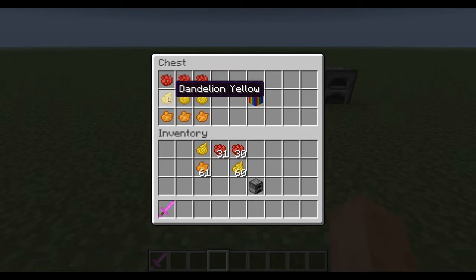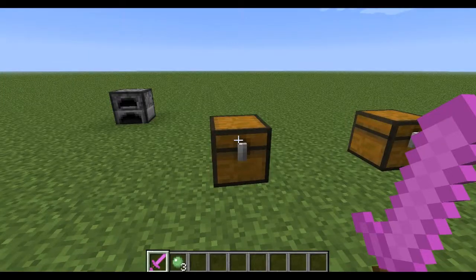You'll need a red rose dye, a dandelion yellow, and orange. Besides the block being added, there's also armor and weapons which have been added.